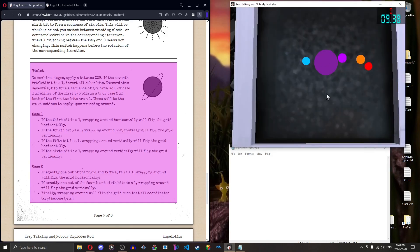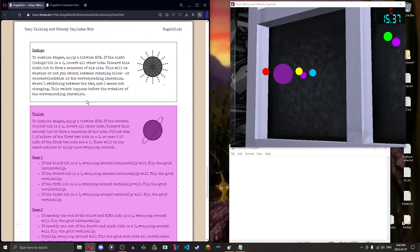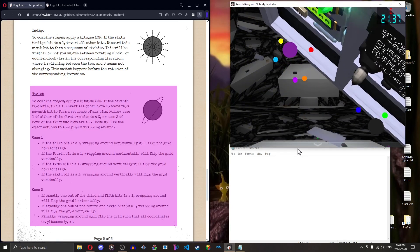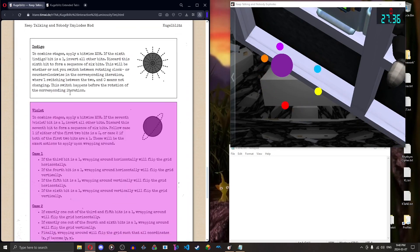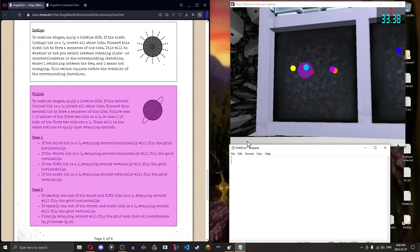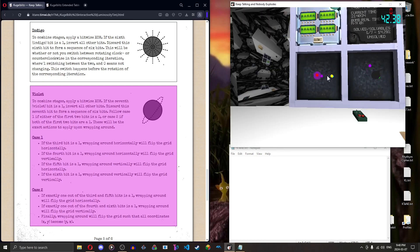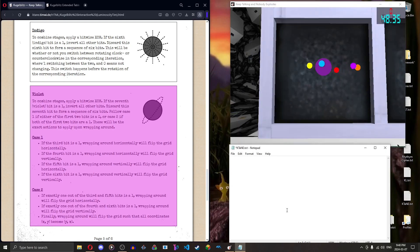Welcome to the violet quirk. This one took me the longest to learn because the manual text is way longer, but it's actually quite simple — or rather, it's probably one of the more difficult ones alongside indigo and blue. The way you read the violet Kugel Blitz is the exact same as black — one if the particle is present, zero if it's not — XOR individual stages to combine them.